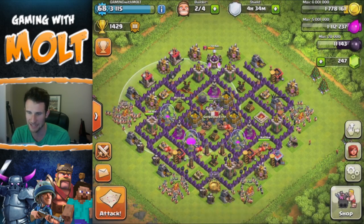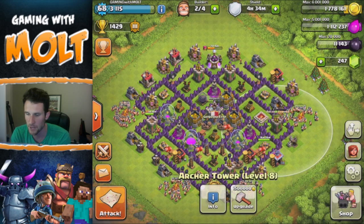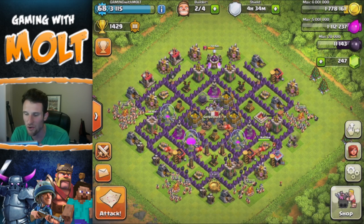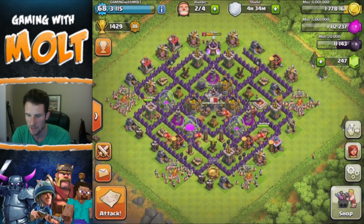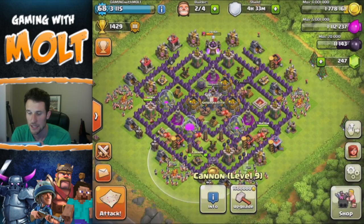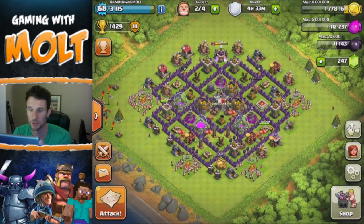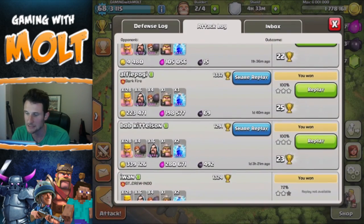All of our mortars are maxed out right now. We do need to get our wizard towers up, but I don't really want to grind all the way up to 2,600 on those — I'd rather upgrade other things. We do have cannons that we can upgrade from nine to ten, and they'll be maxed out at ten for Town Hall 8. We'll progress from there.